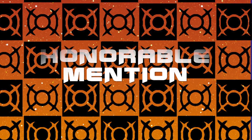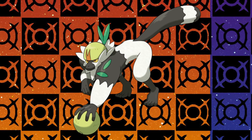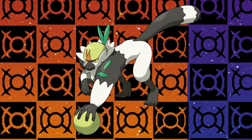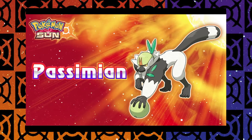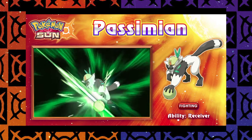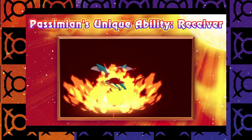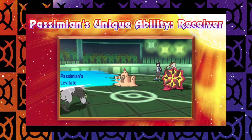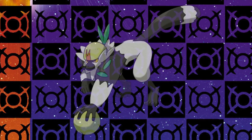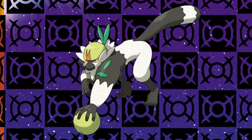Hopefully Kommo-o makes my sweeping dreams come true. Before we move on, I wanted to put in a quick plug for Passimian, who wouldn't regularly make my in-game team but I'm super excited to see in doubles competitive play. Its ability Receiver allows Passimian to receive the ability of an ally that faints — basically Trace but with the cost of an ally. Imagine having Mega Medicham do damage while Passimian sets up Bulk Up or Agility with Protect and Leftovers, then when Mega Medicham faints, Passimian acquires Pure Power and wrecks things.